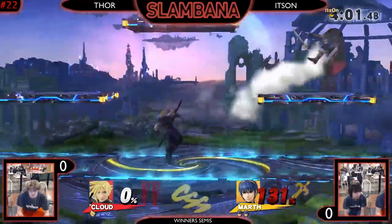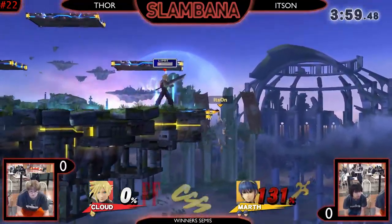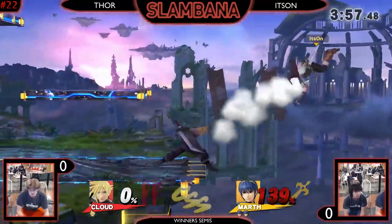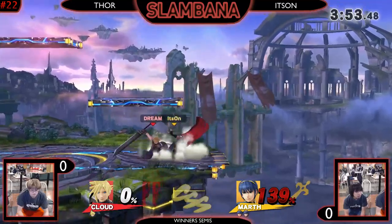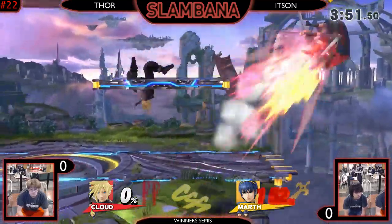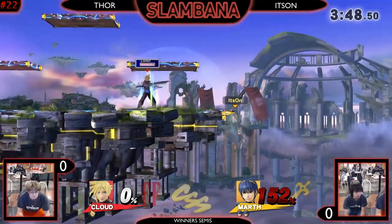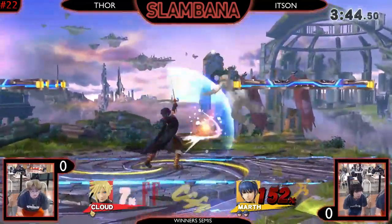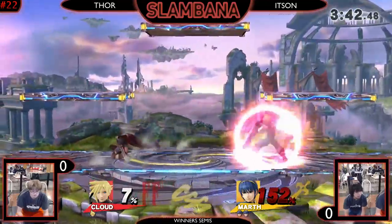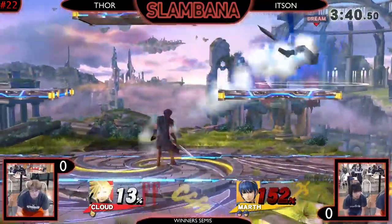Thor stuck on the platform, able to get back down but hits the shield and gets grabbed for his trouble. Lost his limit somewhere in there. Gets a back air, put off the side. At 145, able to air dodge through - can't sweetspot the ledge. Gets back on stage, does a down smash, gets forward smashed for his trouble. Not the sweetspot, but at that percent it doesn't matter. He has the kill power to get this kill pretty early and bring it back.